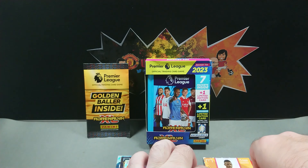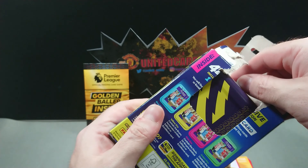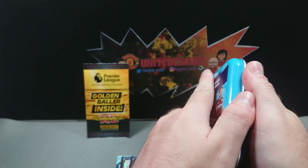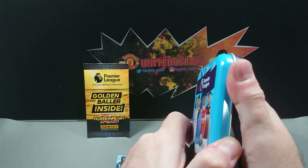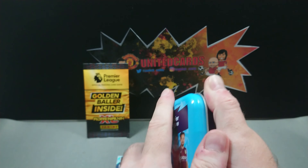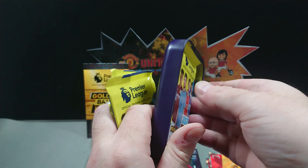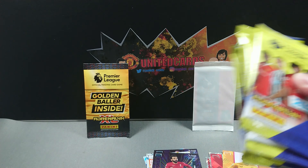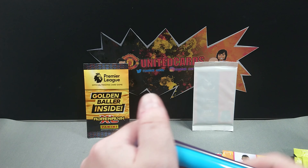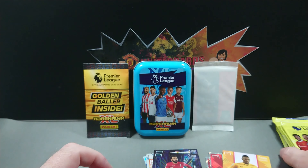Let's get into this pocket tin. It is Michael Olise in this one — I think a limited edition or excellence card, hopefully we can find that excellence card. Very difficult to open as usual, these pocket tins. There we go, didn't want to damage anything but did manage to get it open eventually. There's a little limited edition pack in here as well. There's the Michael Olise — I'm pretty sure that's a Crystal Palace badge showing through the pack.